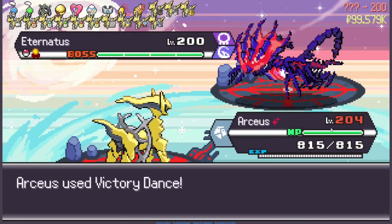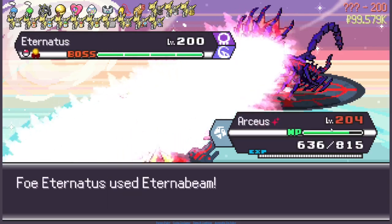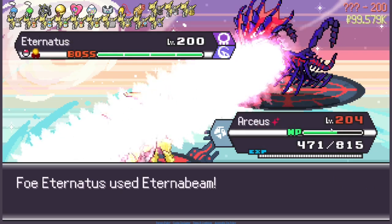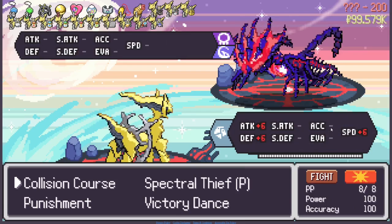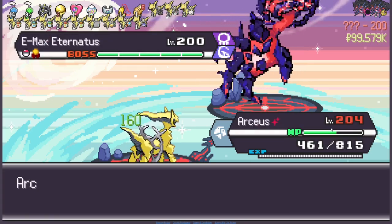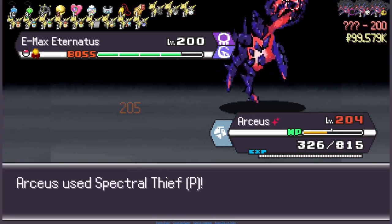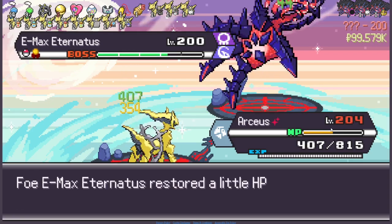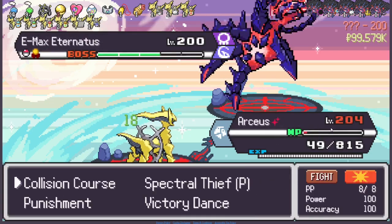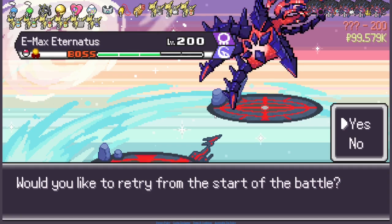I'm a Steel type so the poison is not going to affect me at all. Eternabeam still will, but that's okay. Continue to Victory Dance. Every time you use Eternabeam you've got to recharge, so it's kind of a disadvantage for you but not for me. Six out of six stats maxed. Spectral Thief — that did almost all of its HP, that's awesome. Spectral Thief again — did a lot less this time, that's annoying. He's doing a lot of damage. What the hell — this Flamethrower killed me! Why do you know Flamethrower? That's annoying. Thank you for watching, I hope you enjoyed. I tried, but damn.